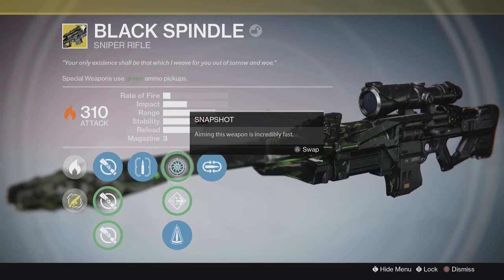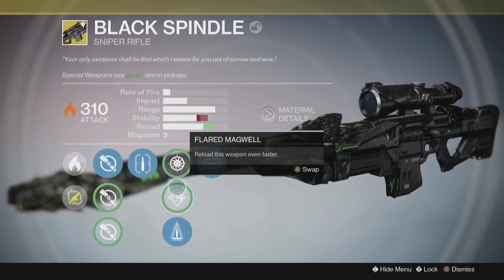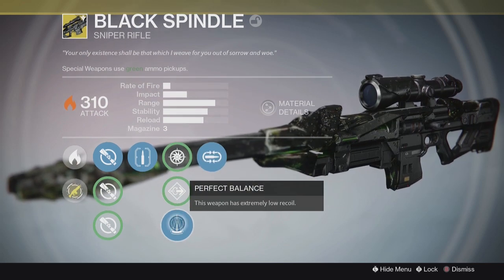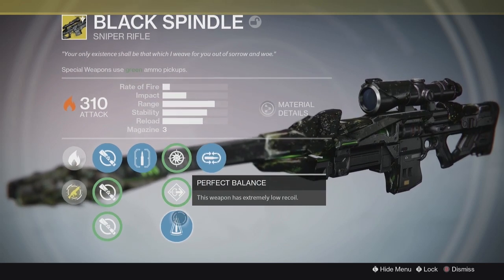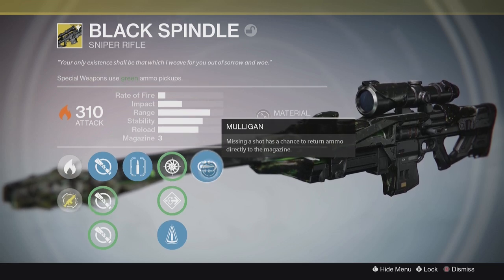The White Nail perk got a nerf recently, but rapidly landing 3 precision shots will refill the magazine from your reserves. We then have Snapshot — aiming this weapon is incredibly fast. Flared Magwell lets you reload this weapon even faster. And Perfect Balance gives this weapon extremely low recoil, which is what I use. We then have Mulligan — missing a shot has a chance to return ammo directly to the magazine.